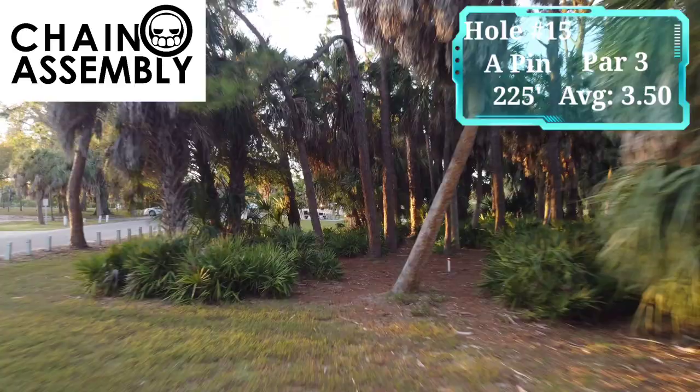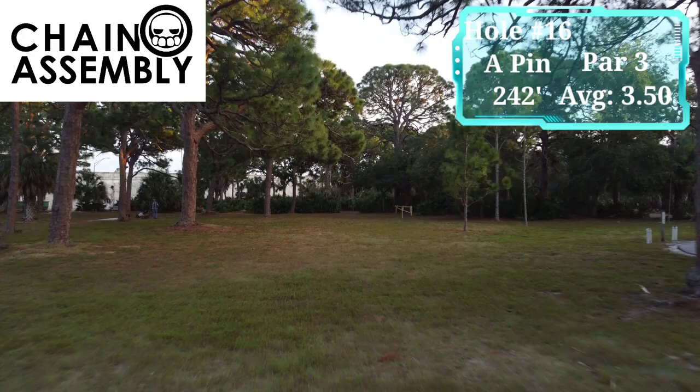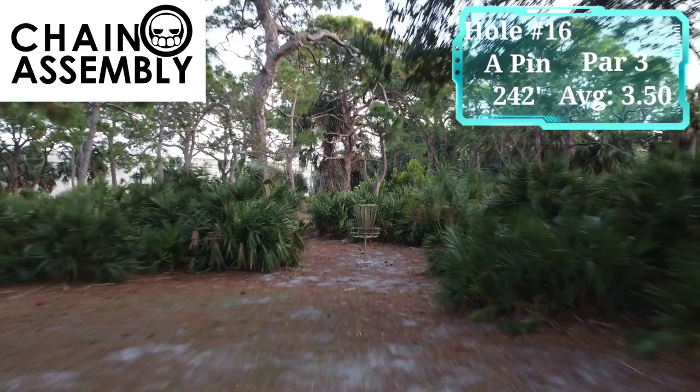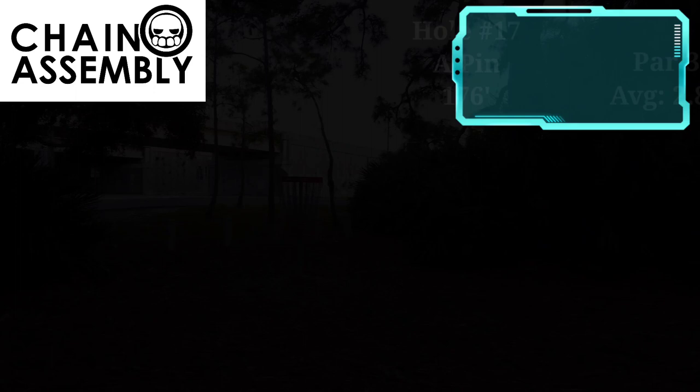Hole number 16 is home to another Mando on the right-hand side of the fairway. If the Mando is missed from either tee pad, you will re-tee from that tee pad with a one-stroke penalty. Additionally, any shot that lands on or beyond any road or on or beyond any walking path is out of bounds. Hole number 17 is the second shortest hole on this layout, averaging just under par. Any shot landing on or beyond any road is out of bounds. Hole number 18 is one of the most challenging finishing holes in all of disc golf. There is a string line that runs up the left side of the fairway and then wraps around this bog. Any shot that lands inside or to the left of the string line is out of bounds.